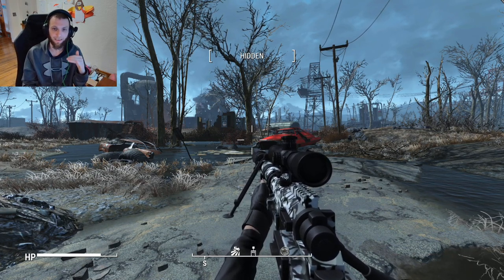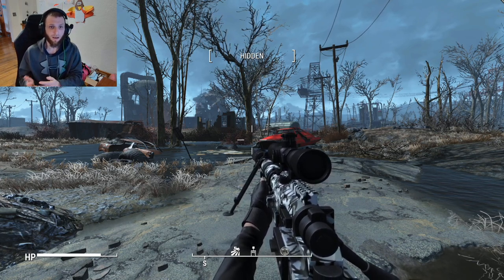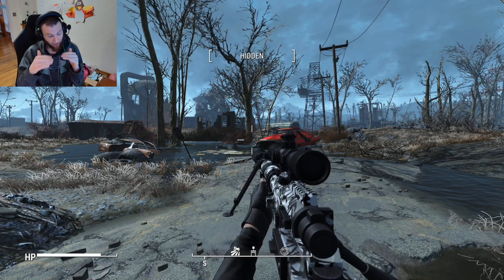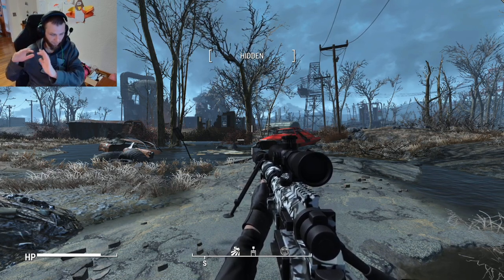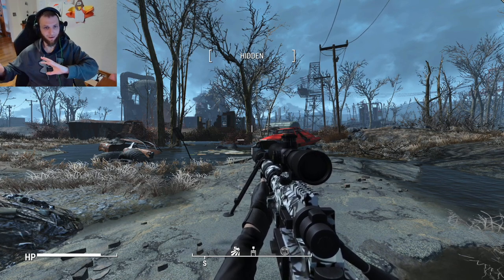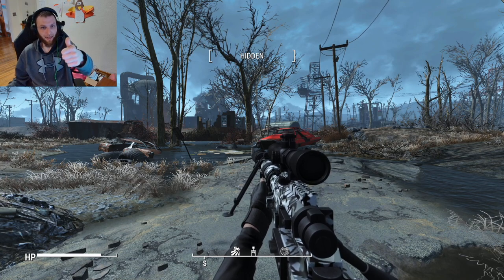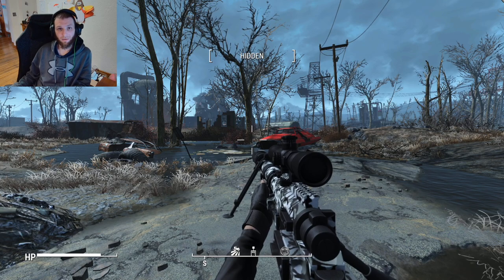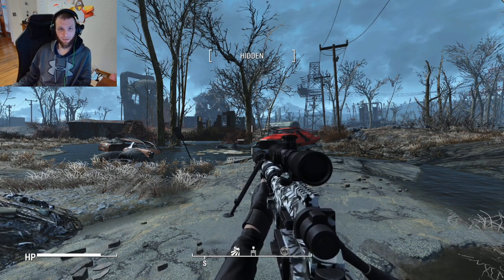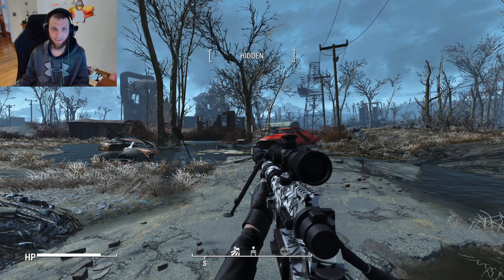If you guys want to check out the Escape from Boston M200 Intervention for yourselves, make sure to check out the top link in the description — it'll be linked to the Bethesda.net page where you can download this mod. There's also a Nexus mod link in the description. I'm not a big PC modder myself so I don't really know what you're doing, but you do you. If you enjoyed the video, like it; if not, dislike — that's okay too. If you're new to my channel, subscribe. Have a good rest of your day and I'll see you in the next episode.